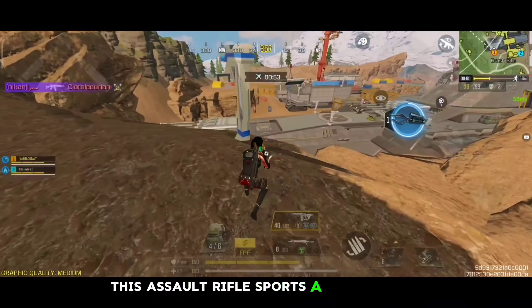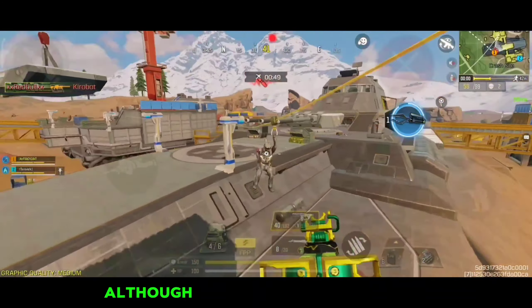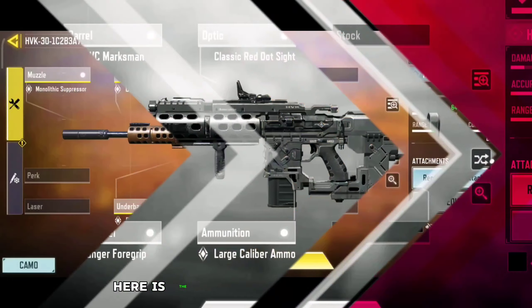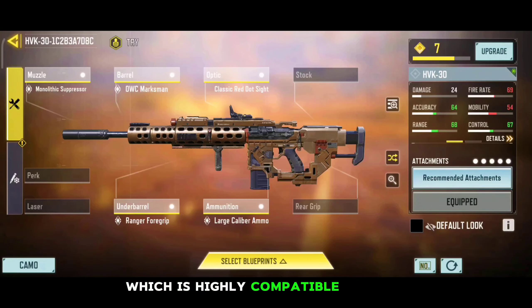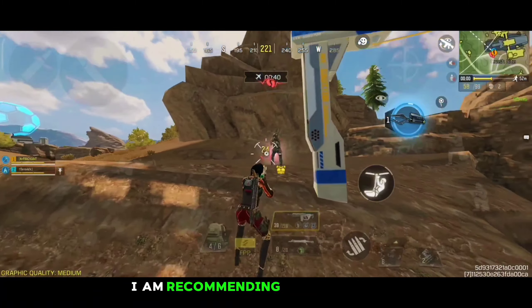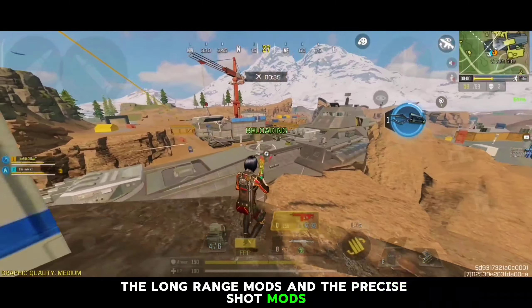This assault rifle sports a decent time to kill at close to mid-range with its default ammunition. Although the recoil pattern is obvious, it can be easily controlled, like the M13. Here is the best custom gunsmith build for the HVK30, which is highly compatible for mid-range engagements. It is a suppressed loadout with pretty much zero recoil issue, and this build comes with the classic red dot sight as well. For the mods with this assault rifle, I am recommending you to use the extended magazine mods, the long-range mods, and the precise shot mods to get the most effective results possible.